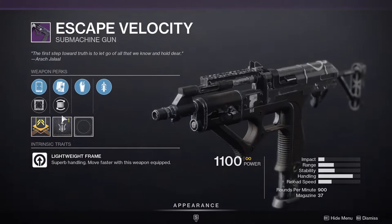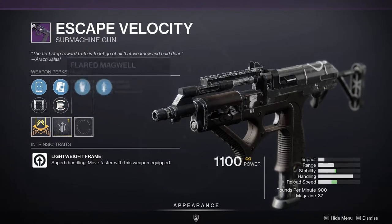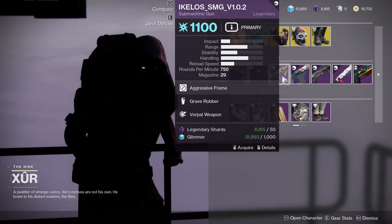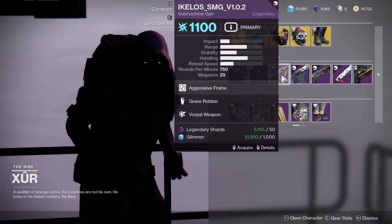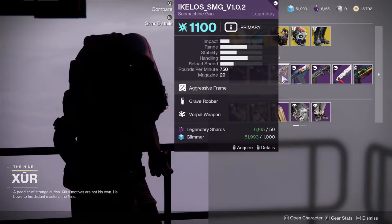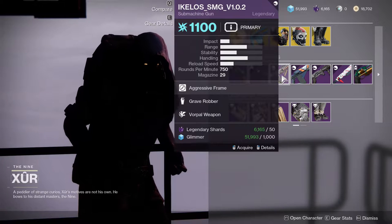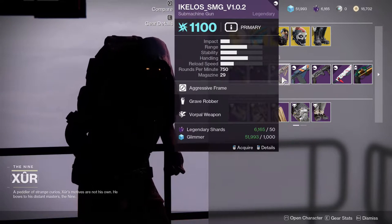There's also a weapon with Grave Robber and Quick Draw — range is cool but I just don't know if I'd particularly use this. The Aclyophage SMG with Grave Robber and Vorpal Weapon is really good if you're looking for a specific build or using the Warmind build, so definitely scoop that up.